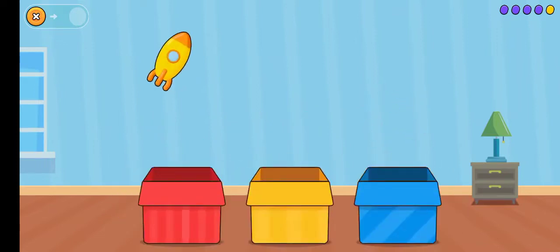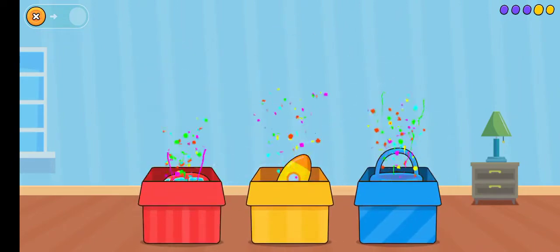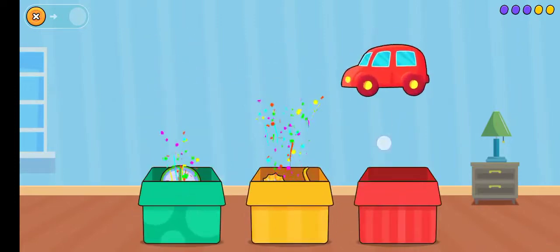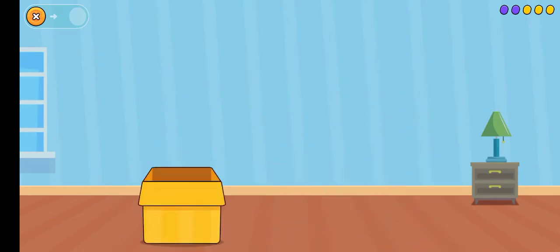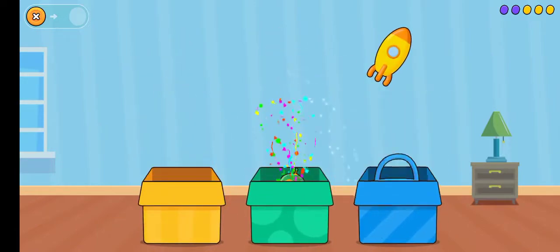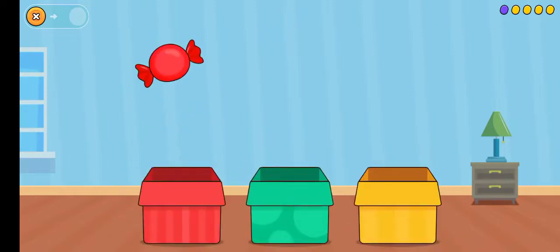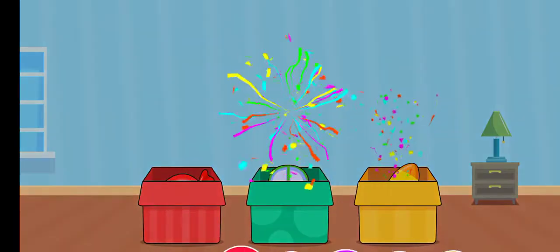Rocket, bucket, car — yellow, red. Wow! Dinosaur, red. Great! UFO, bucket green, rocket blue, yellow. Well done! Candy, car — red, green, yellow. Pow, yay!